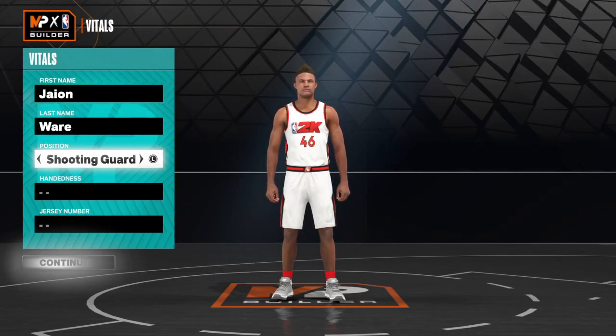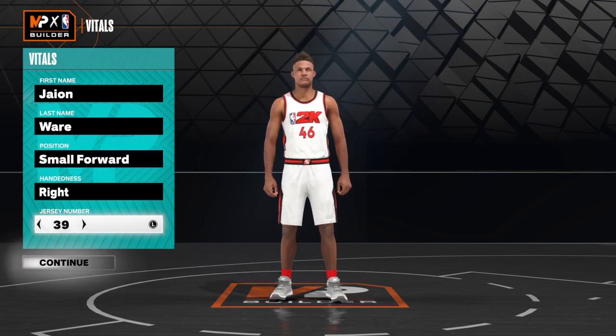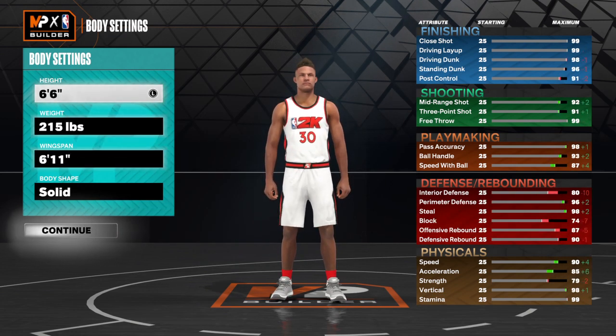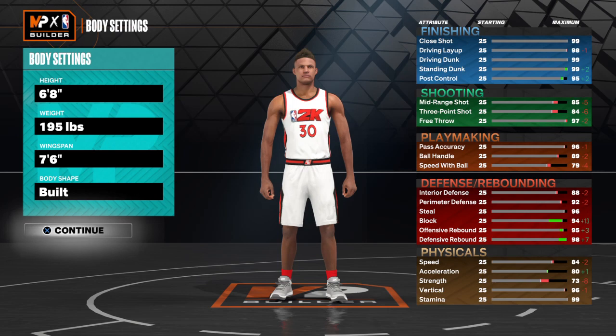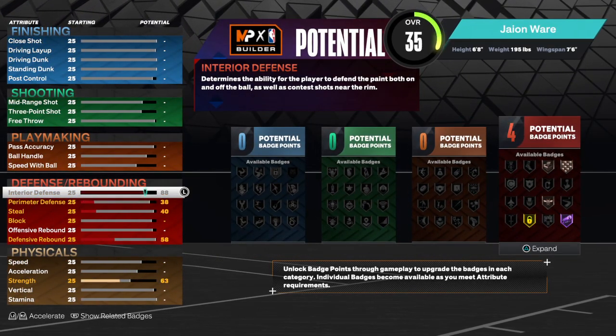Hi y'all, today I'm gonna teach you how to make a crazy lockdown build. First you want to go to small forward position. You want to make the name and jersey number personal preference, but if you want exactly what I'm doing, copy exactly what I'm doing. You want to make them six-eight, 195 pounds. You want to max out his wingspan and make the body shape build — this is gonna be a pure lockdown build.